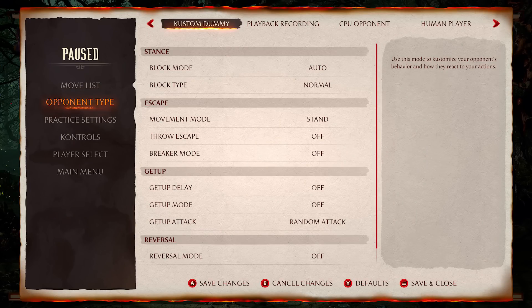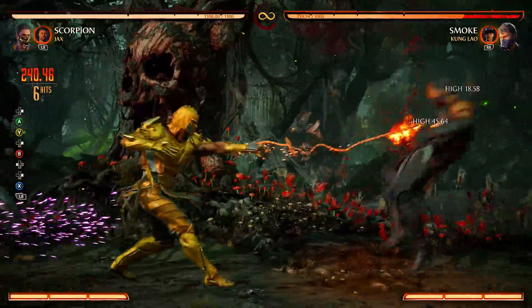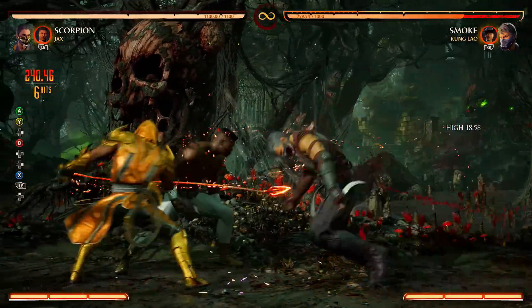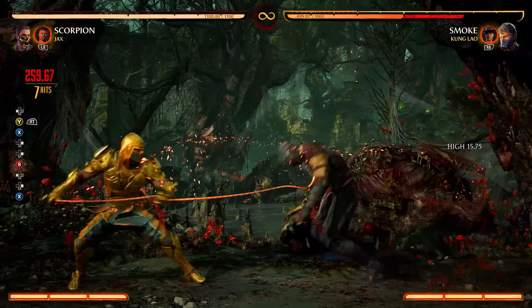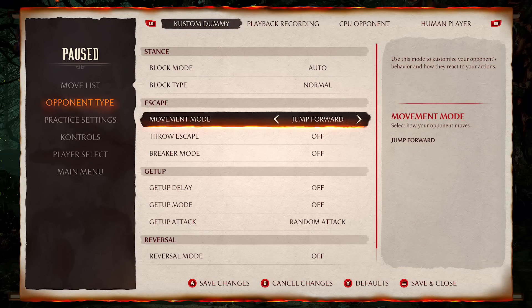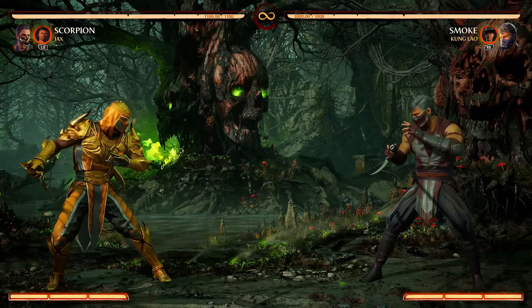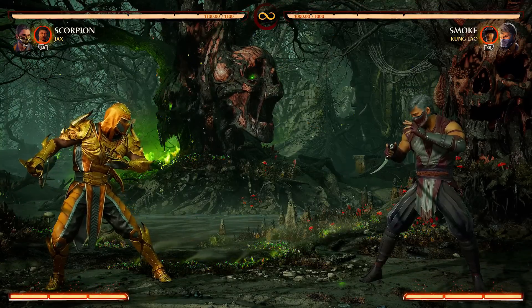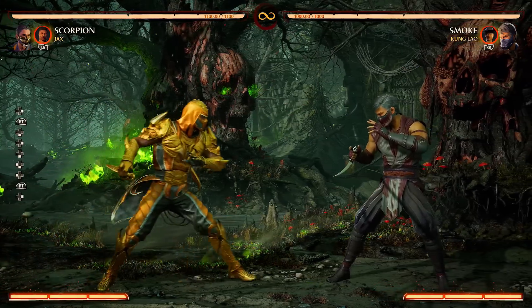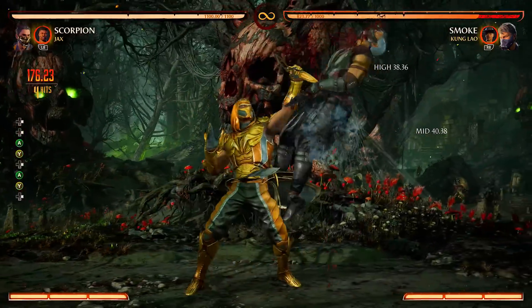I set Smoke to jump forward — meaning at any point where he could actually jump and move, he was going to do it. But he's ducking and blocking while ducking and still getting hit by the unblockable because they're supposed to hit almost at the same time. I'll have him stand block — same thing, you just have to time it properly. And as you guys see, it doesn't matter what you do. That's the power of the Jax cameo right there ladies and gentlemen.